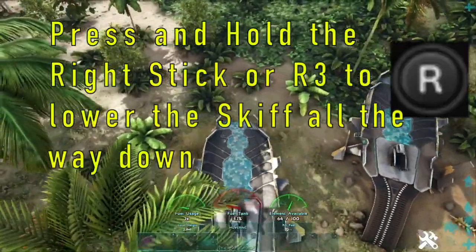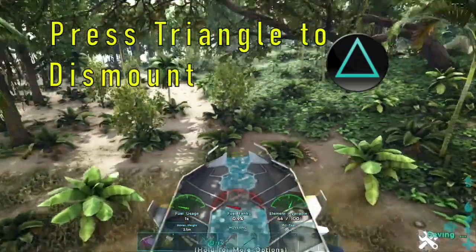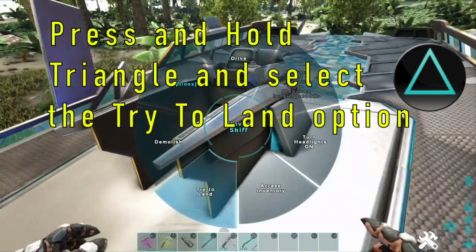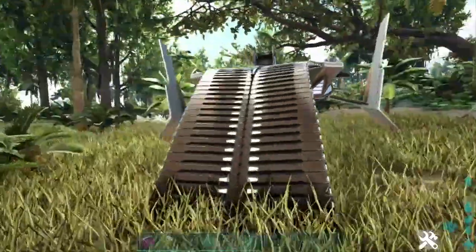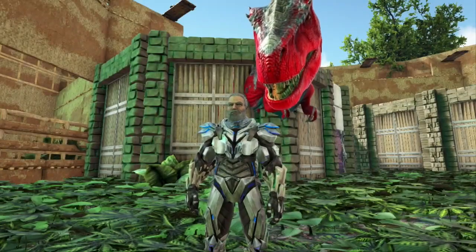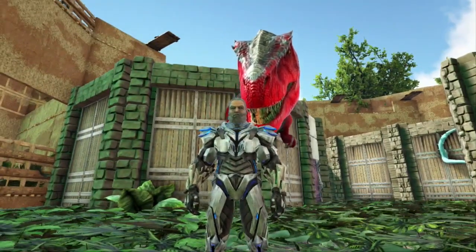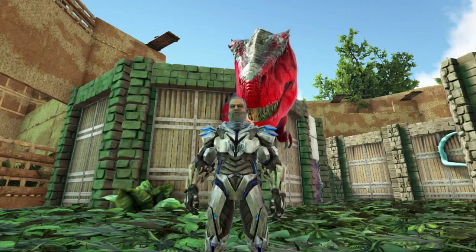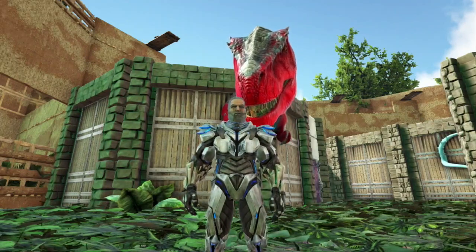Press R3 to lower yourself all the way to the ground, then press triangle to dismount. Lastly, hold triangle and choose 'try to land' and it will automatically finish dropping and release the landing struts. And there you have it — the PS4 control moves for the skiff. It's an absolutely fantastic item; if you haven't gotten it yet, get it as soon as possible because it is honestly going to change the game for you.